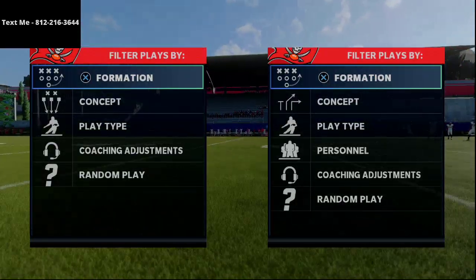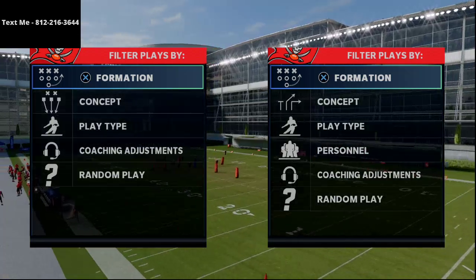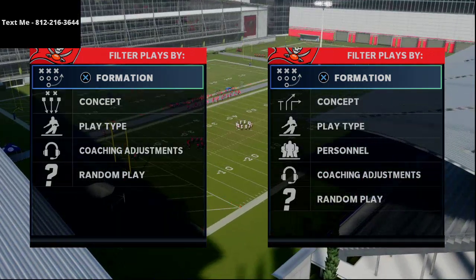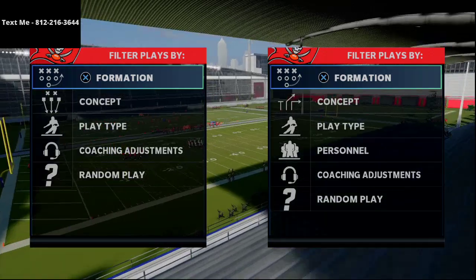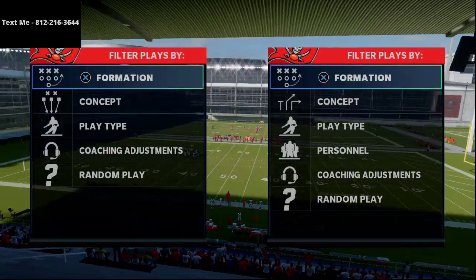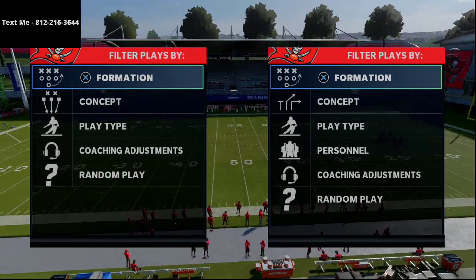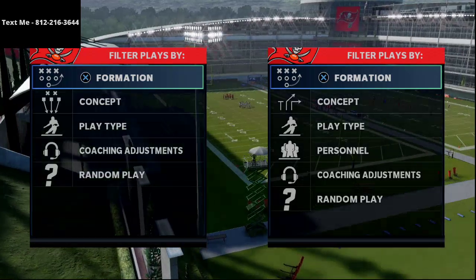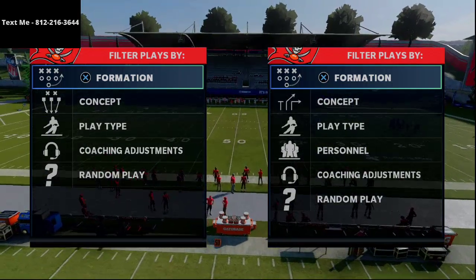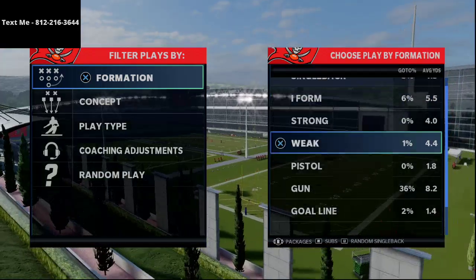In today's Madden 21 tip breakdown, I'm going to show you how to obliterate Cover 3. This is a sample play from our New England Patriots ebook that we're releasing over the weekend. The guide is over 150 pages of setups, write-ups, and training, covering higher-level topics like pocket presence, reading the defense, constraint theory play-calling mechanics, clock management, and film study to get you to an elite level of Madden.